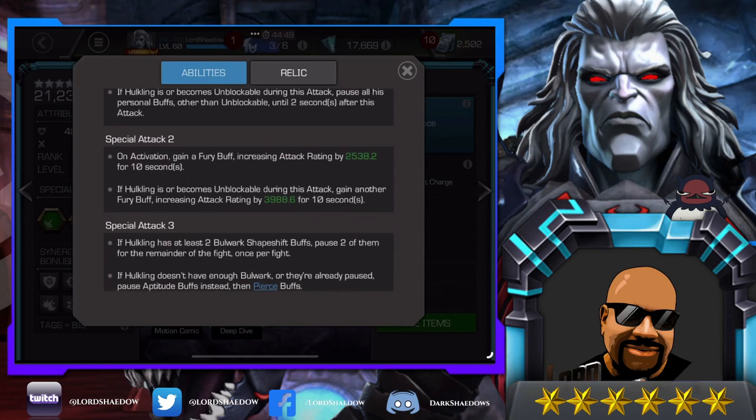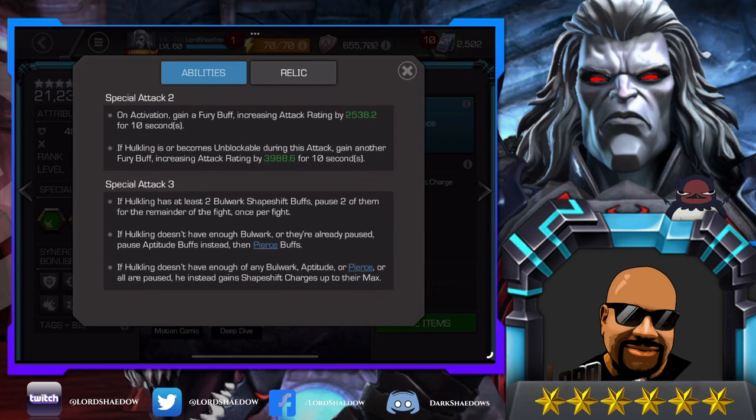If you have aptitude stacked up as well, those furies increase attack rating by even more. Special 3 — if Hulkling has at least two bulwark shapeshift buffs, pause two of them for the remainder of the fight, once per fight, making him tougher. If he doesn't have enough bulwark or they're already paused, pause aptitude instead, then pierce. If he doesn't have enough of any of those or all are paused, he instead gains shapeshift charges up to their max.